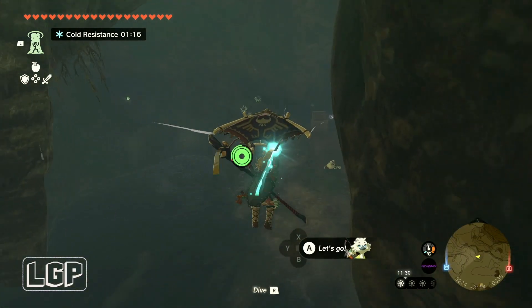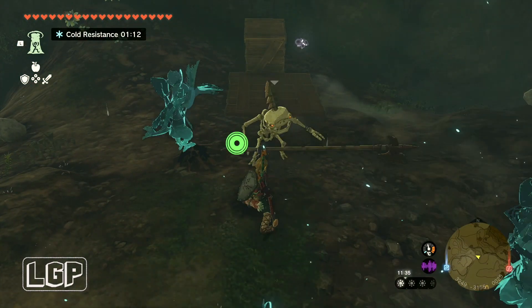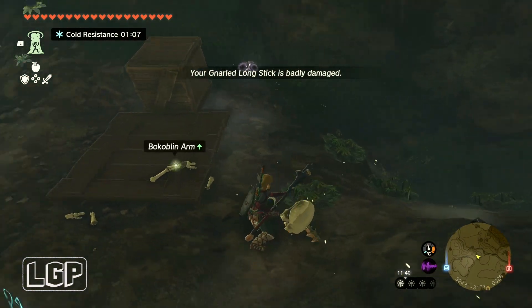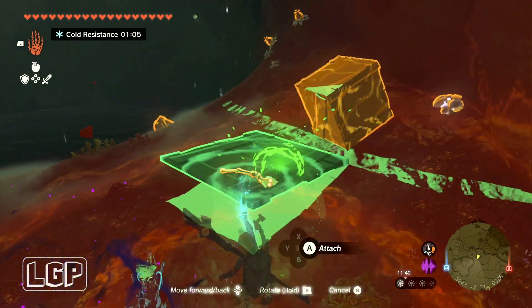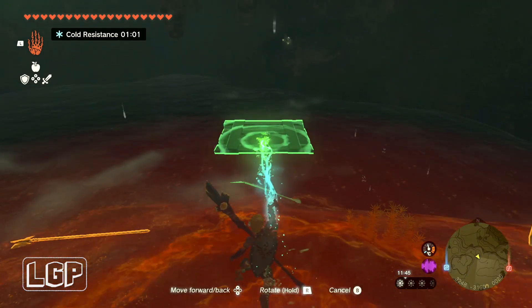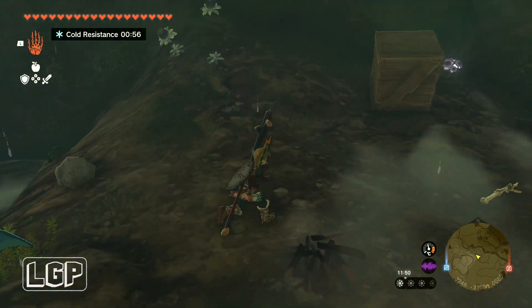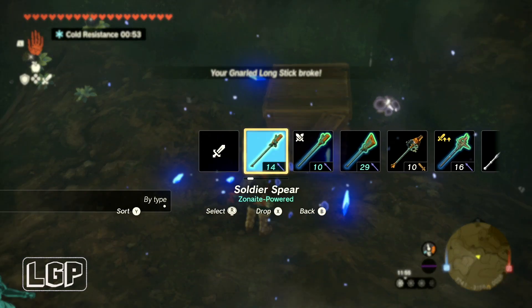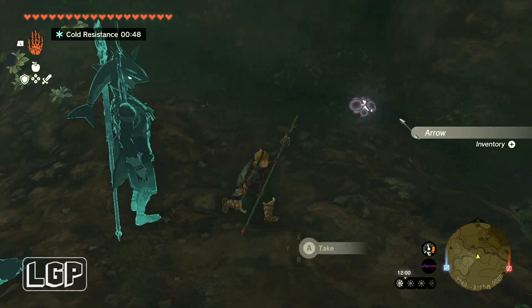When you get down here you see a bunch of green skeleton - just get rid of it, it's very easy, not difficult at all. Then you see there are some planks in here - just grab them and put them to the left in the water under that platform above it. Break what's inside the box because there should be some arrows in there - arrows are always very welcome.